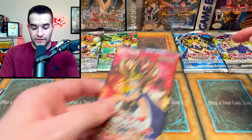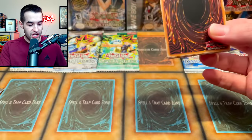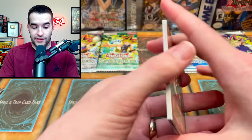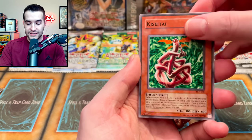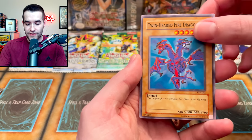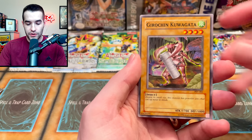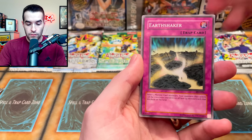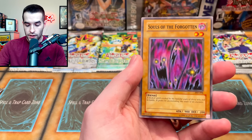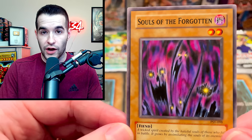Now the Pharaoh's Servant pack is gone. Next time we pull a foil we have to hit one of the other ones. Let's see if we can pull the Jinzo. What a crazy start — I was not expecting Fusion Destiny on the first pack. We got a Kisitai, Solemn Wishes, Twin Headed Fire Dragon, one of my favorite old school cards, Overdrive, Cold Wave, Earthshaker, Mad Sword Beast. Souls of the Forgotten — there's all our foils. They've been forgotten.